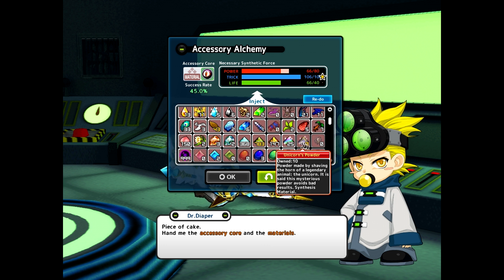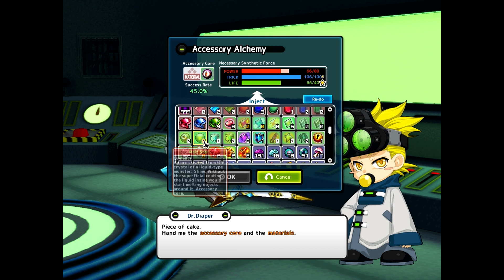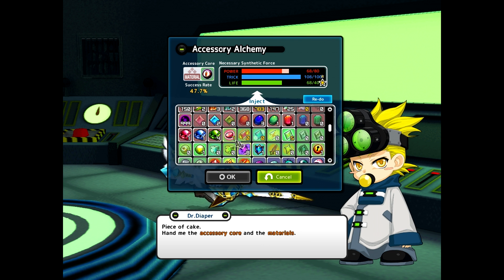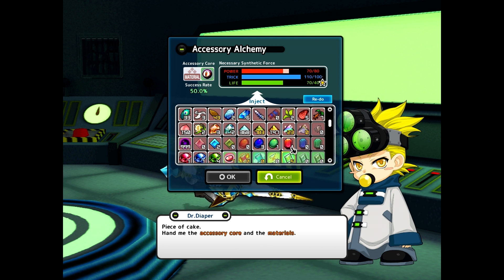I'll just put in all those. Okay, I need one more. I'll take away the metals. Hmm, I'm not sure now. I'm trying to get the percentage to 50. Okay, I'll add one more mix in. That's 50.